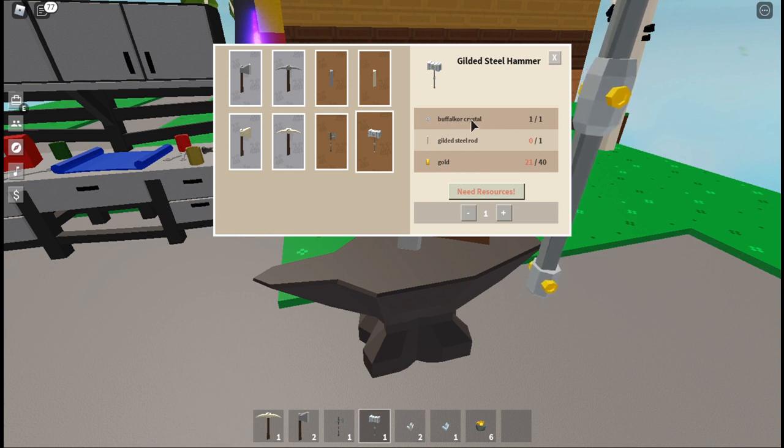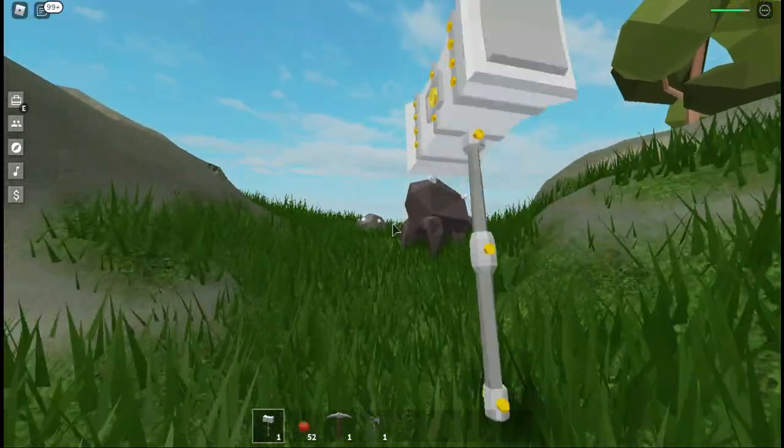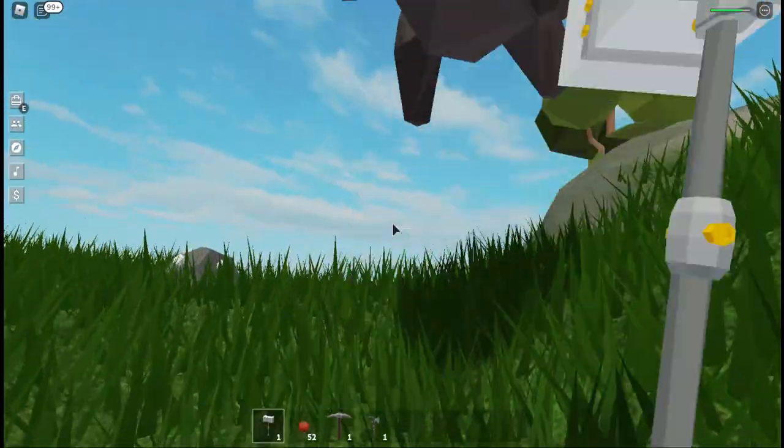So to get the buffalo core crystal you'll need to kill the new mobs on buffalo core island. They take about fifteen hits with the hammer and about twenty hits with the axe to take those down. It is a very rare drop — I was grinding for about two hours in order to find the second buffalo core crystal that I have.